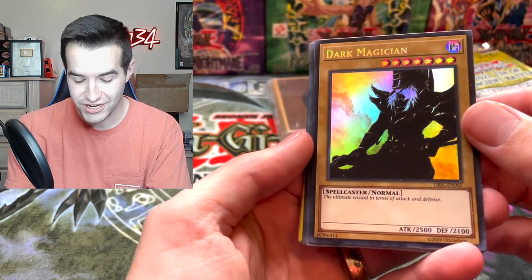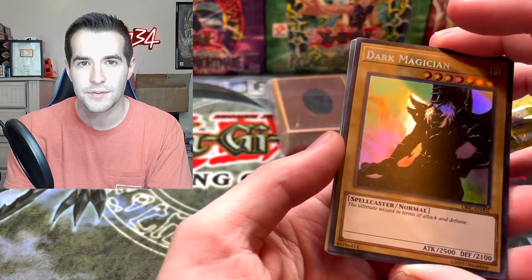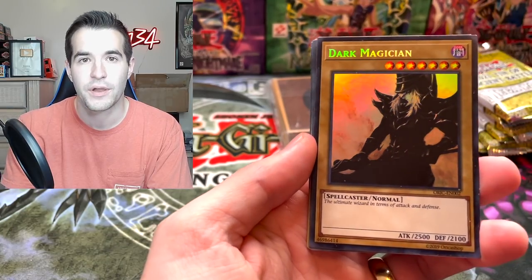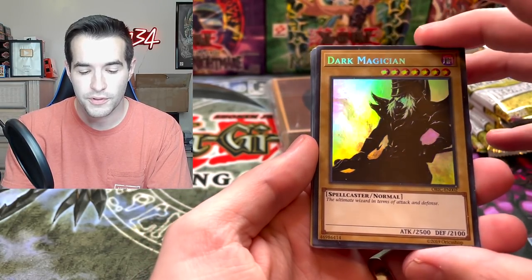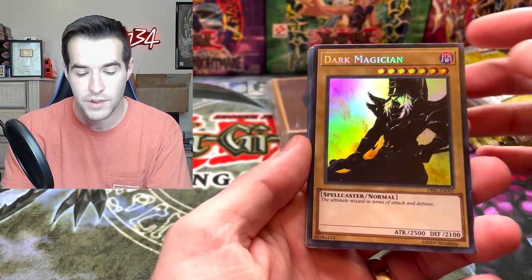Dark Magician - check this guy out. The Ultimate Wizard card in terms of attack and defense. You can get all of these on OrcaShop.com, so go check those out if you're interested. By the way, Orcas are fake cards - they're not actual real cards you can play in a duel in a real tournament. But they're very cool, like alternate artworks they've made. Like this is not a real artwork, but they've made it - it's really cool.